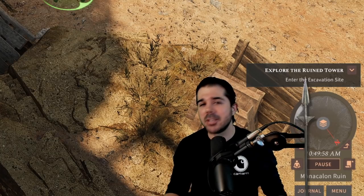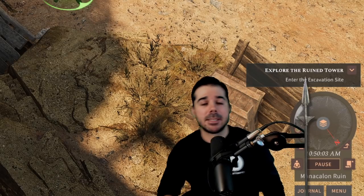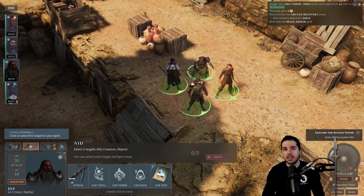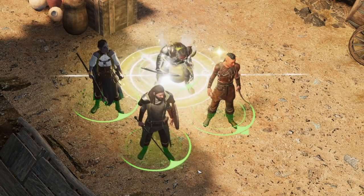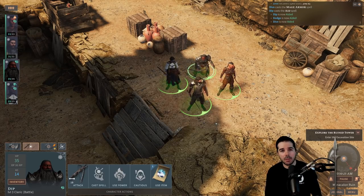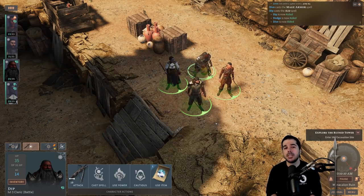Now I can use that first round for magic missile or to take down a stalactite and wipe out enemies — that's a huge help. Another example is my cleric's aid spell, which applies temporary hit points to up to three party members. I also cast this before a combat situation, right after a long rest, instead of wasting a round in combat applying it. Make sure to look at your spells and abilities as you level up and check the duration on them.